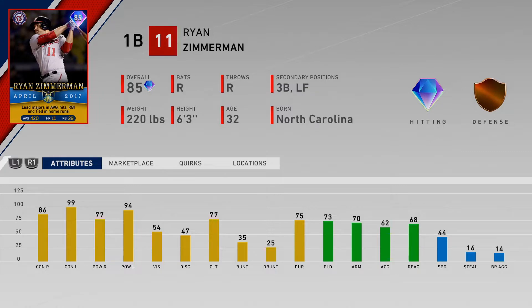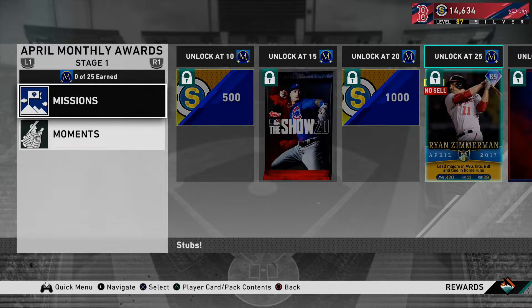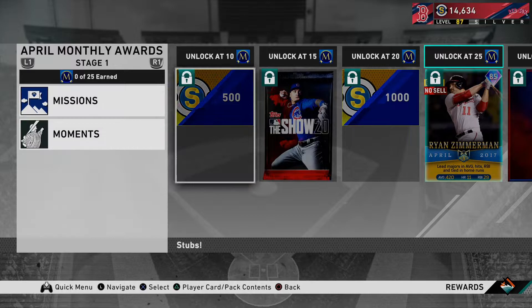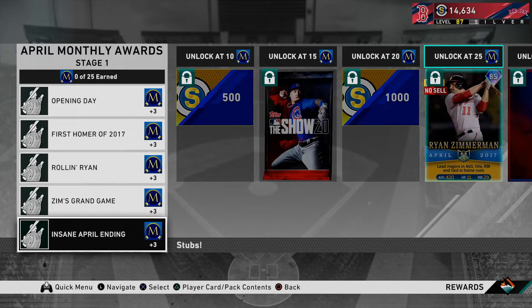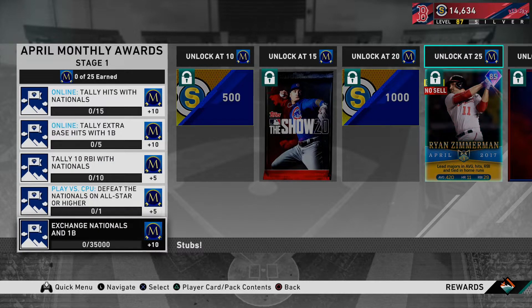Let's look at how you get him. Going through the program awards, he's got a bunch of moments - I'll go over those in a second. For the missions, you need 25 points to unlock him. By doing all of the moments you'll get 15, so you need 10 more. The exchange for Nationals and first basemen is the fastest way, but I would never recommend that because you're just giving up cards.